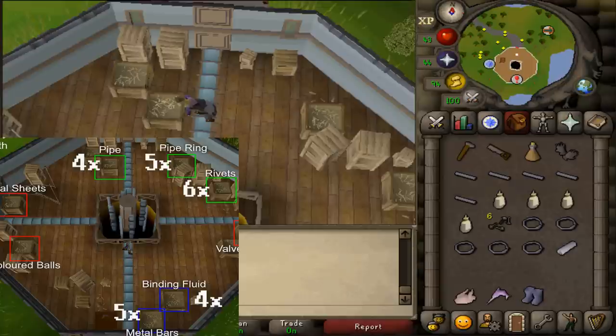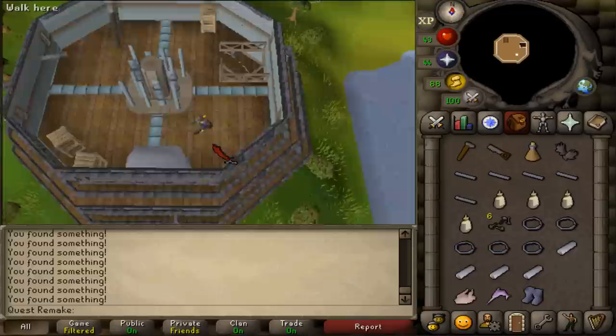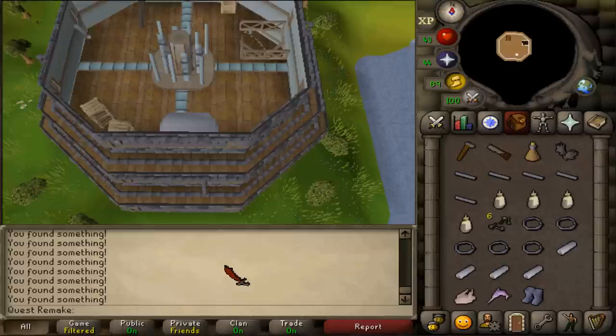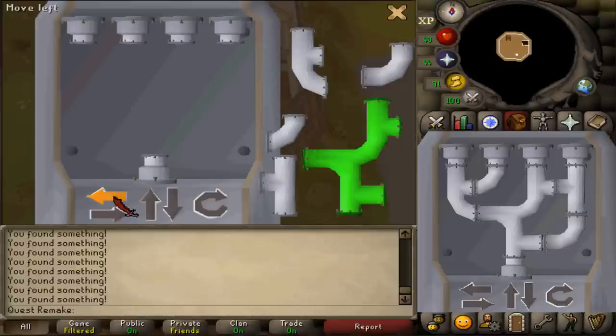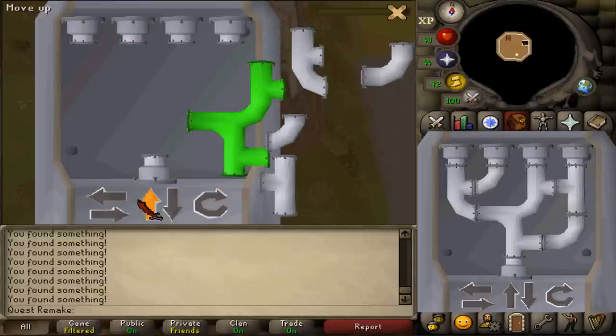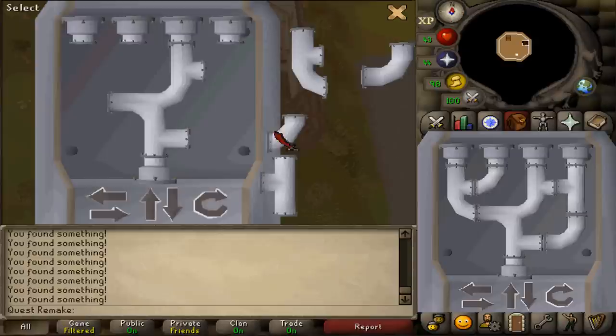After collecting all items, climb two staircases. On the second or third floor, go south and fix the pipe machine — select option one. For the first pipe, select the biggest pipe, rotate it twice, and use the arrow buttons to move it to the only place it fits. This pipe needs to connect to the third pipe from the left on the top row, and it is the only pipe you have to rotate.